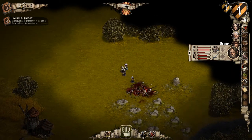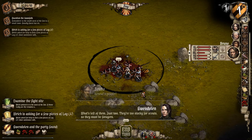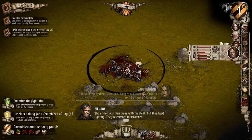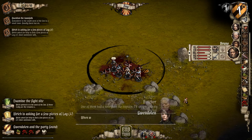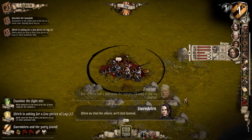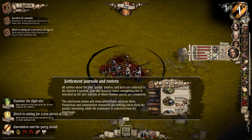Conrad's people — what's left of them? Just two. They're too stocky for scouts, they must have been foragers. The armor's torn away with the flesh but they keep fighting — they're covered in scratches. One of them had a note from the captain, I'll copy it to my journal. When we find the others we'll find Conrad. You can ask around in town further along the road if you dare venture in there. Settlement journals and rosters: all entries about the plot, quests, and parties are collected in the butcher's journal. Production and construction resources are initially taken from the party's inventory while the remainder is collected from the storeroom.